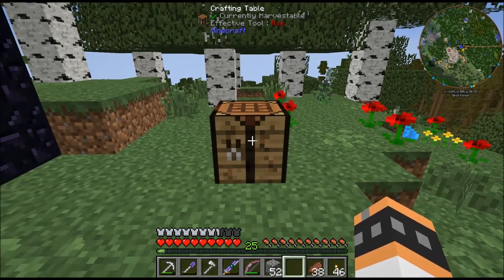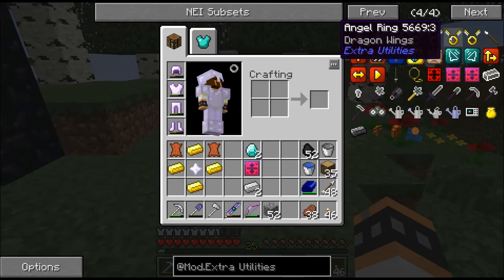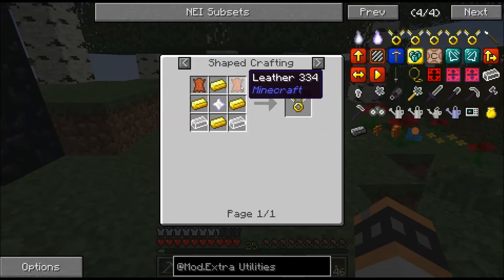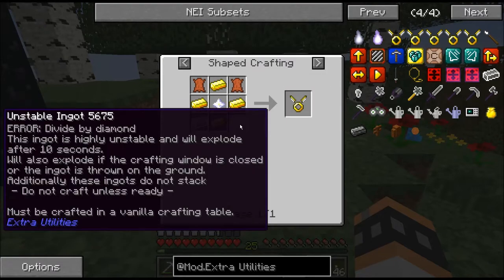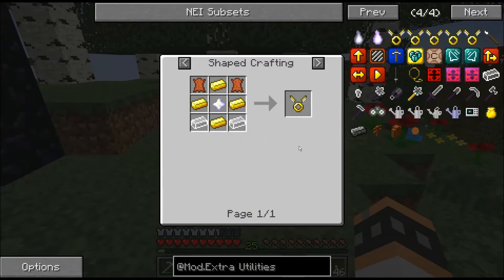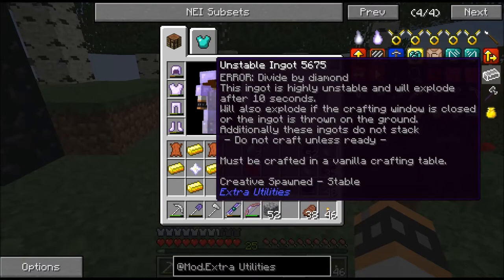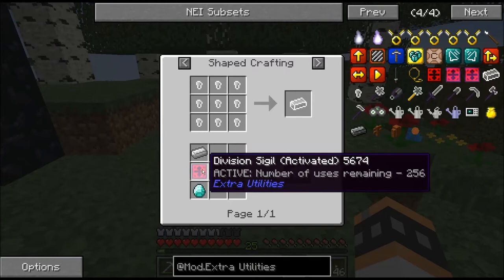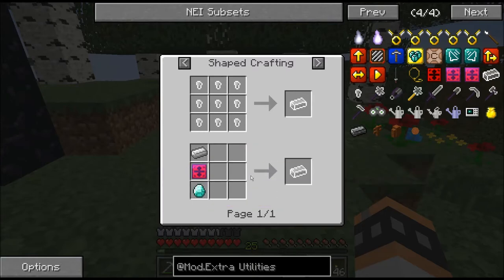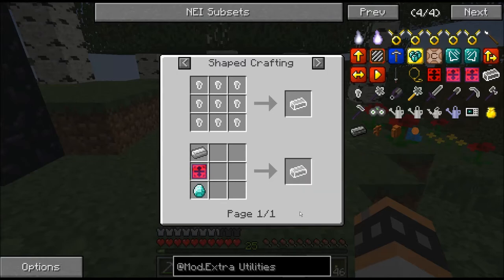The ingredients are here. I'm going to make the dragon ones because I have the leather. If you look at the recipe, the unstable ingots go in the bottom two corners. Unstable ingots are made like this: you put iron on top, sigil in the middle, and a diamond on the bottom. As soon as you take them out, you have 10 seconds to craft something with them, and I'm going to need two of them, so I have two diamonds and two iron here.